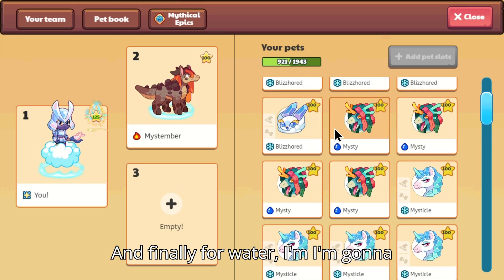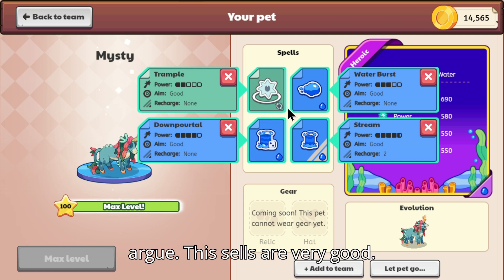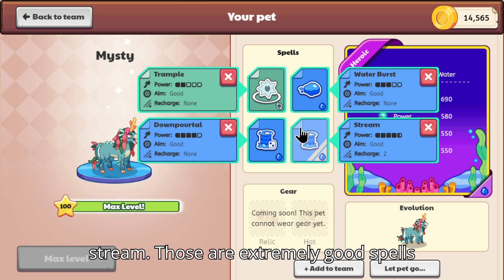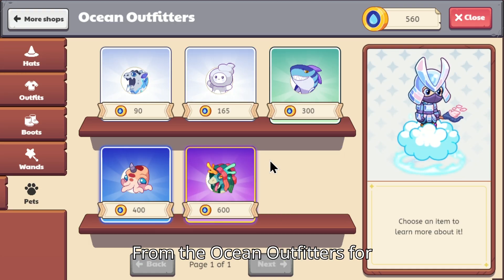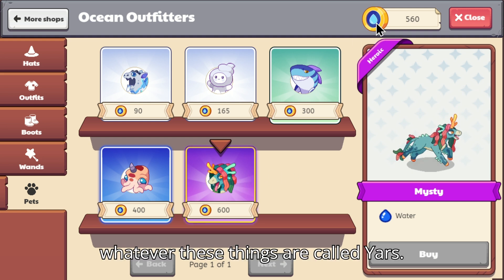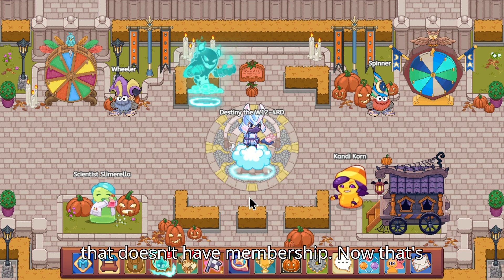And finally for Water, I'm gonna have to give it to Misty — definitely the best, can't argue. These spells are very good: Trample, Downportal, Waterburst, and Stream — those are extremely good spells. You can buy this guy from the Ocean Outfitters for only 600, and that is extremely cheap for how good this guy can be for a person that doesn't have membership.